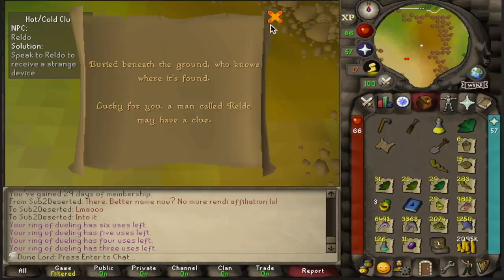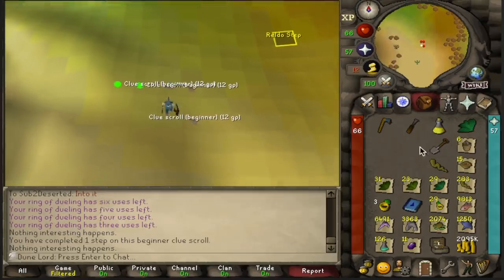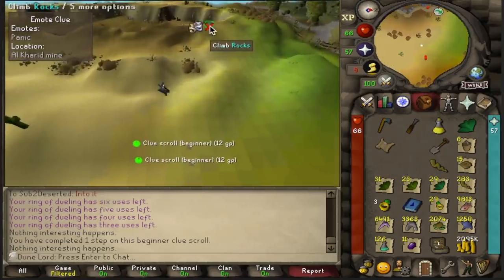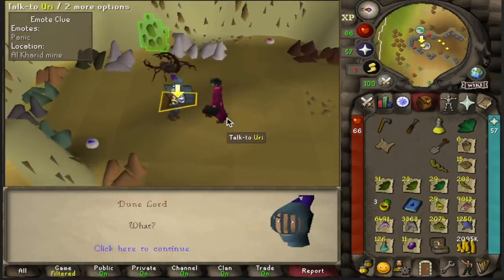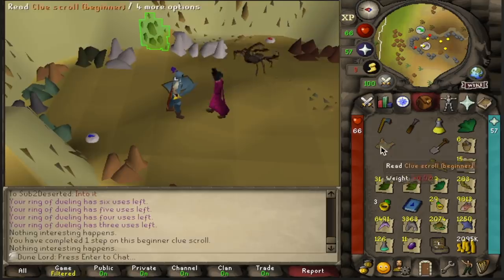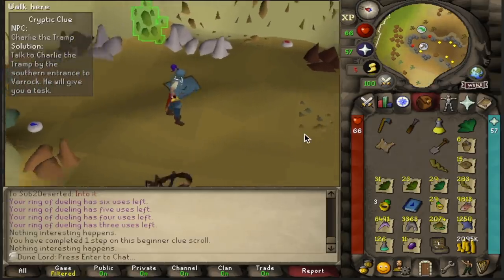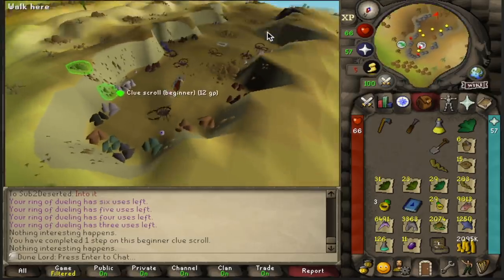A new clue — very good sign. Back to back Reldo, so it looks like we're going for a two-step casket. We're just going to Panic at the Mine and see if we get a casket. Oh my God, we're so unlucky — what's with all these three-step caskets? Back to Hill Giants.